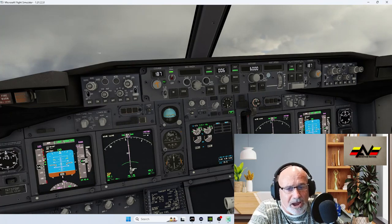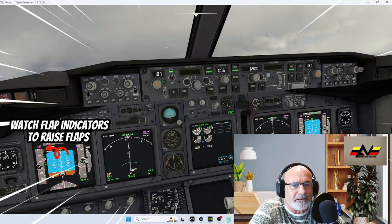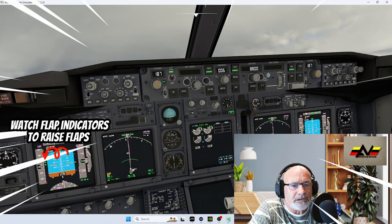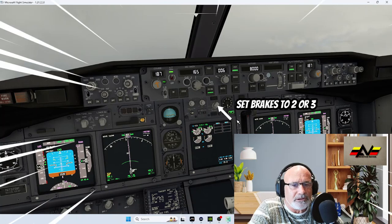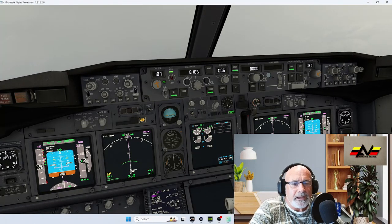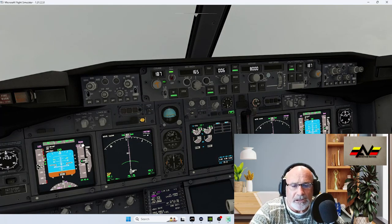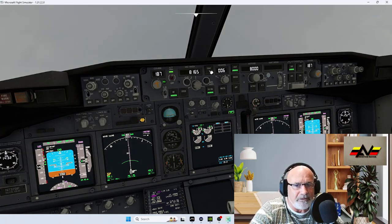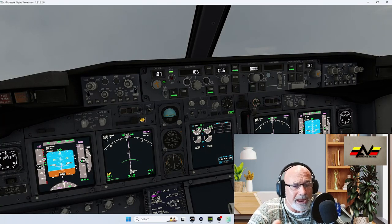If ATC tells you to climb to 8,000 feet, turn the altitude to 8,000 and hit Level Change. The plane will automatically climb to 8,000 feet and level off. Then click back onto VNAV and you're set.